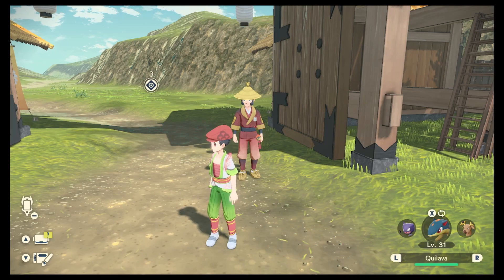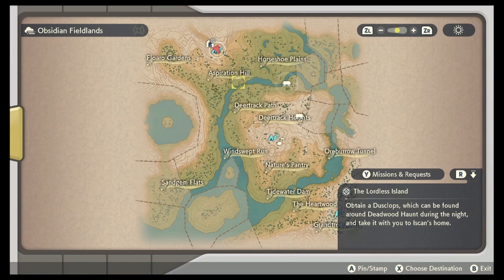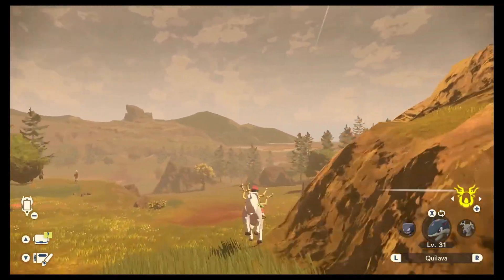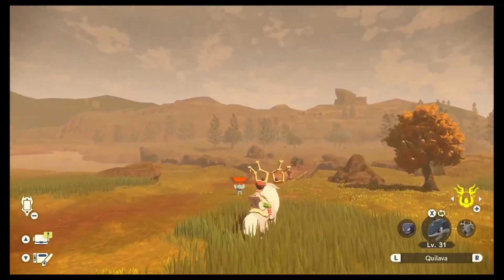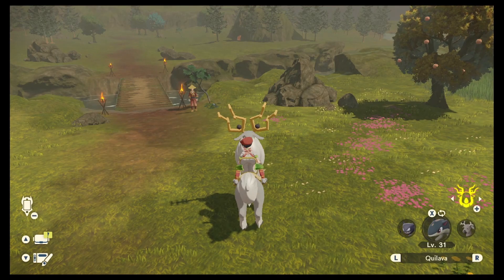Once you're all set with your Pokeballs and your team is ready to go, head to the entry gate, talk to the gentleman there, and head out to the Obsidian Fieldlands. Once you get there, take out your Arcbone and have a look at the map. Head down Aspiration Hill towards Deertrack Path, where there's a little bridge with a Galaxy member standing across and blocking your path earlier in the game. Turn right and follow the waterline down as if you're heading towards Sandgem Flats.